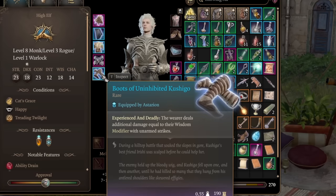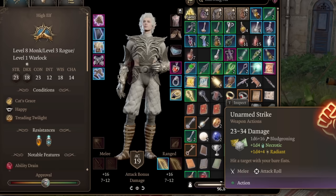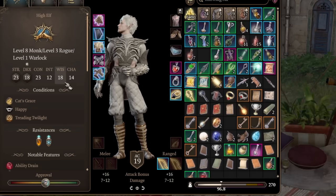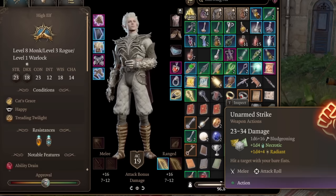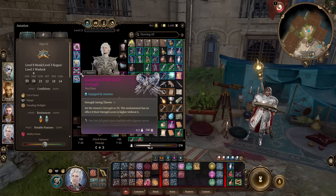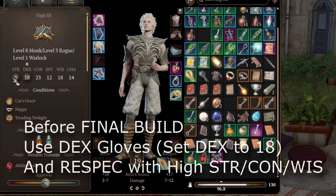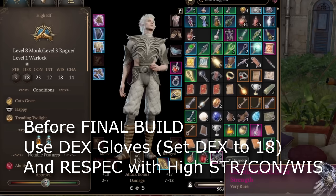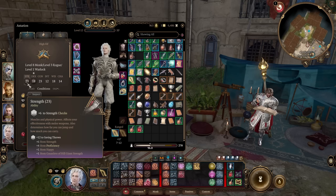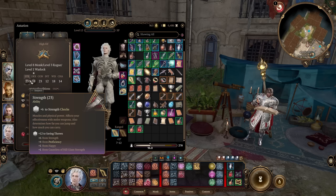Next important item is the Boots of Uninhibited Kushigo - this will add your wisdom modifier to unarmed strikes. That wisdom modifier isn't shown in the base damage display, and our wisdom modifier is plus 4, so it's actually 27 to 38 damage. Then the Gauntlets of Hill Giant Strength - that's why we dumped strength. We might have 9 strength, but this item makes our strength a flat 23. With Tavern Brawler, we're adding plus 6 to our attack rolls and damage rolls.